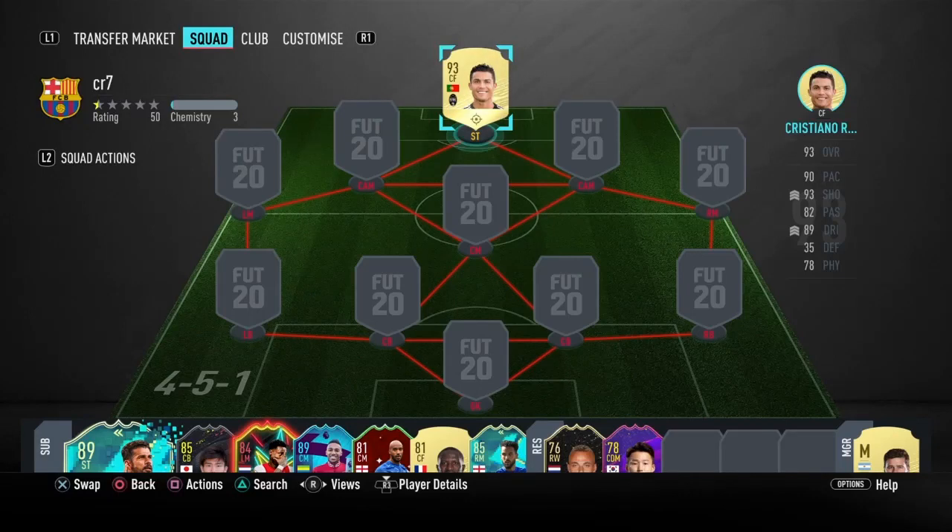Yo, what is good YouTube, welcome back to the chat, it's your boy Snakes and today we are back on the Ronaldo Road to Glory. Starting off this video we have got a 2.7 million coin squad builder. You heard me right, 2.7 million — this is obviously including the main player Cristiano Ronaldo.